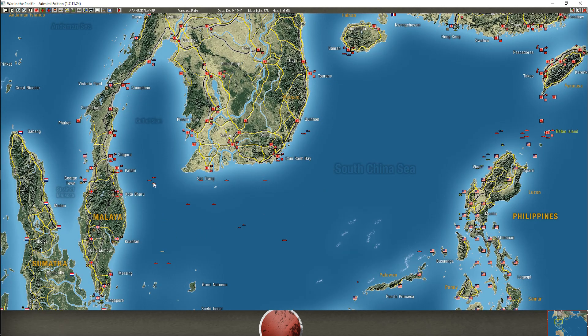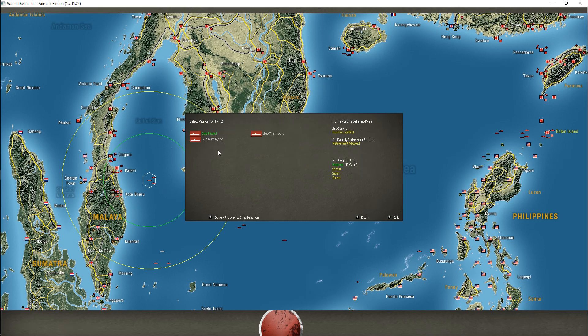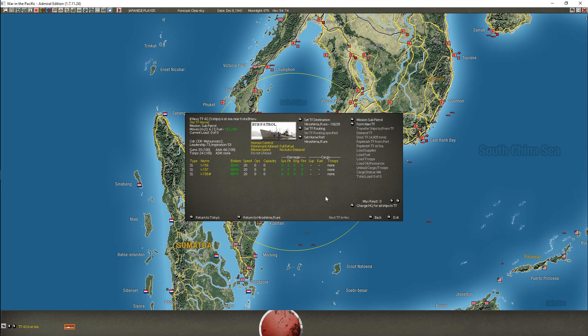We do have our submarines over here, all in the same hex. I'm going to form a new task force - sub patrol or sub mine lane. I'll go with sub patrol. The I-56, the I-57, the I-58. Confirm - there we go, under player control.